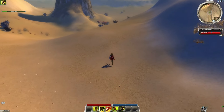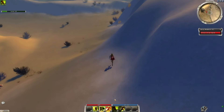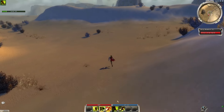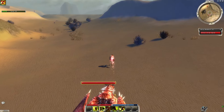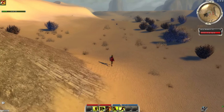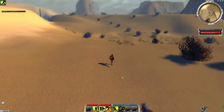Once you are in Volter Drifts, avoid fighting Desert Griffins. Our second portal will be on the right side.